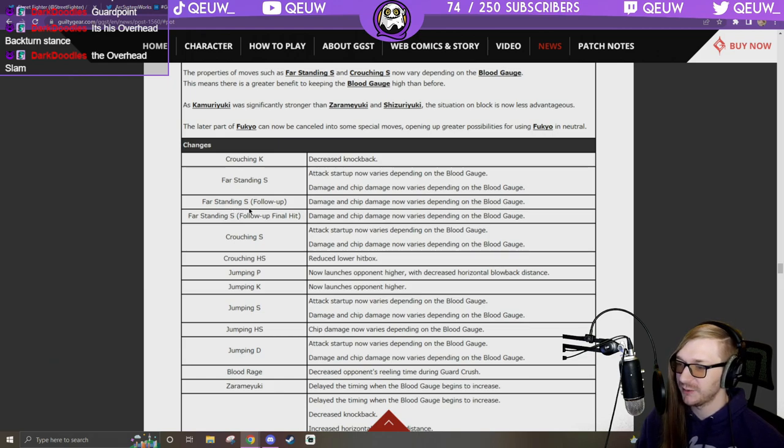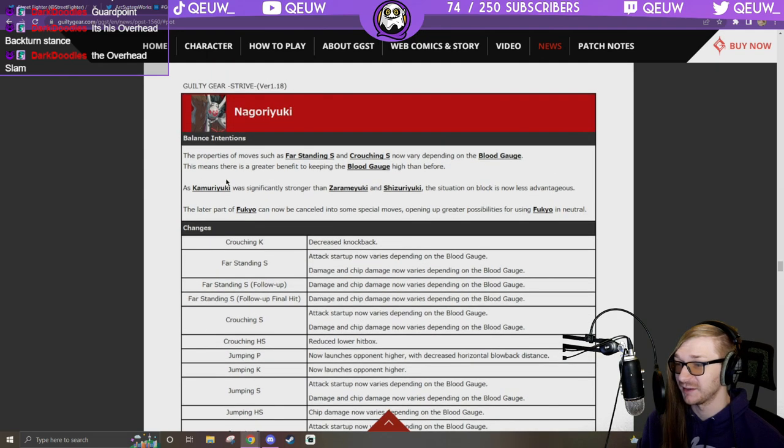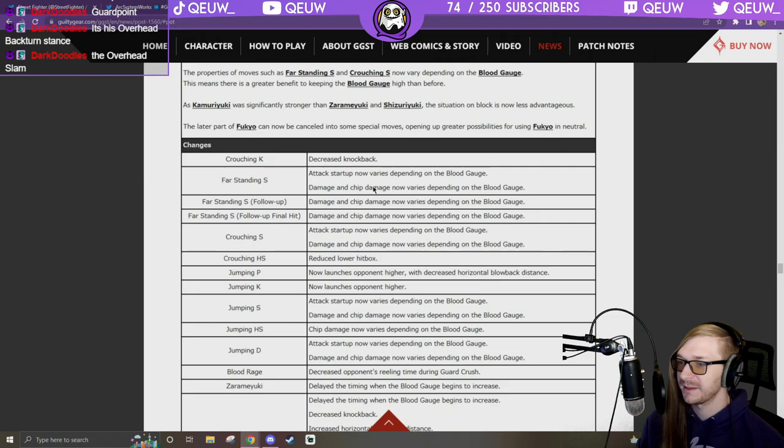Far standing S follow-up: damage and chip damage now vary with blood gauge. Crouching S: attack startup now varies with blood gauge. The priorities of moves like far standing S and crouching S depend more on blood gauge — greater benefit keeping it higher than before. The later part of Fukio can now be cancelled into some special moves, opening up great possibilities in neutral.